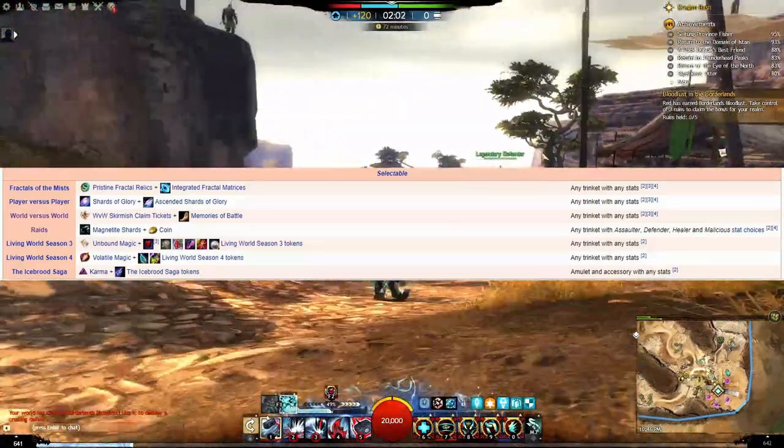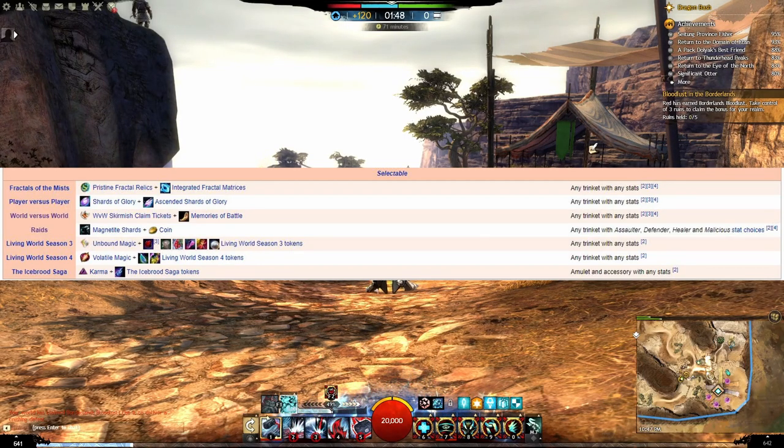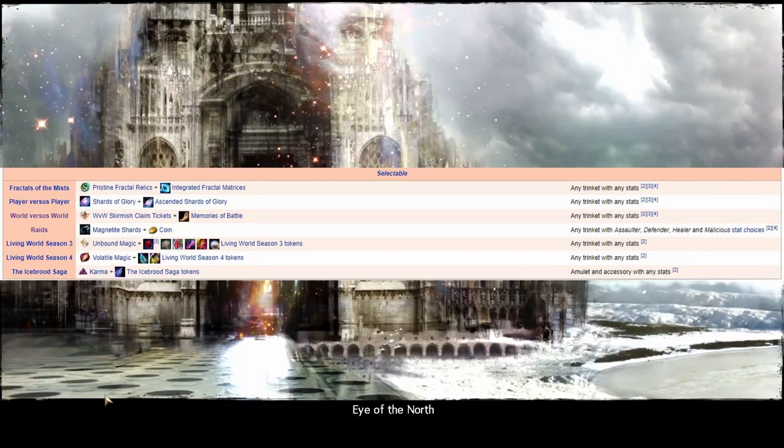It's just logins, and most people probably have laurels built up. Skirmish Tickets can be used for a whole bunch of other things, so I wouldn't necessarily suggest those. There are some stats you can get from festivals, but Fractals, PvP, World v. World, Raids, Living World Season 3, Season 4, and Ice Brood Saga actually have stats that you can get, or gear you can get for stat selectable trinkets.